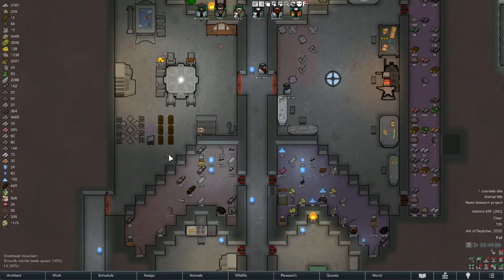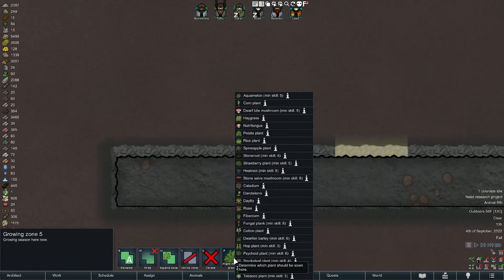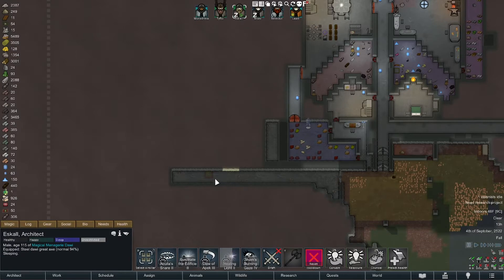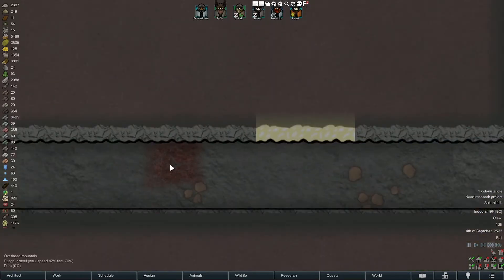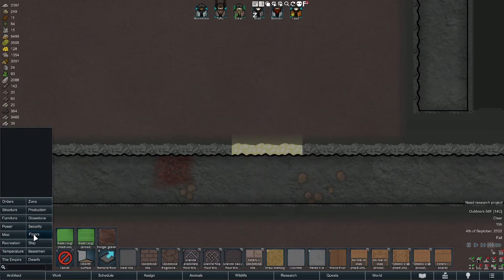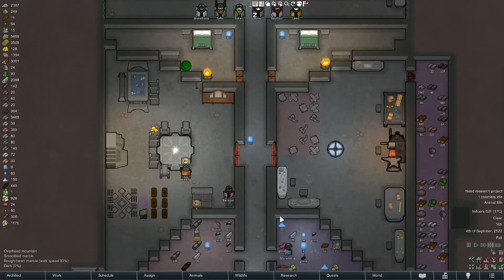We just finished advanced gardening. What we want to see is - can I grow those things in this little area? Growing zone... fungal plank shows up, stone salve mushroom - that's medicine - shows up, dwarf bile mushroom. Let's see if somebody comes along and plants it. What about fungal plank? I think we're in business here - just delete that zone. I'm a little sad I converted this to... what have I done?